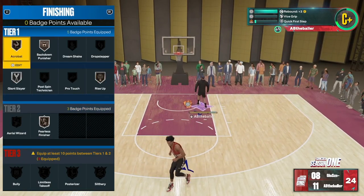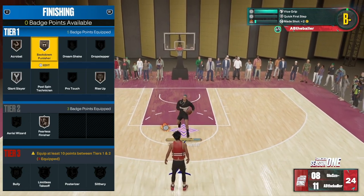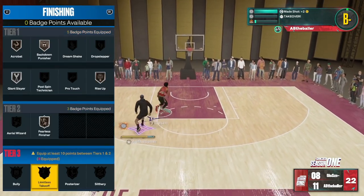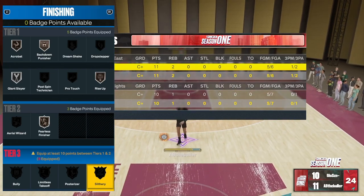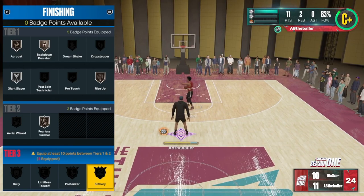Those are kind of the key badges. I have Backdown Punisher on here — if you're a big man you can throw that on. But any of these other badges, Bully and Slithery — I would not use any of those unless you're a slasher or something like that. But for finishing, those are the key badges I would personally use.